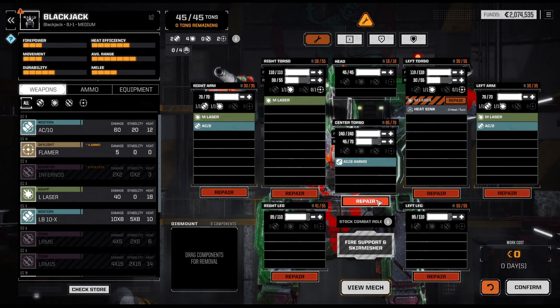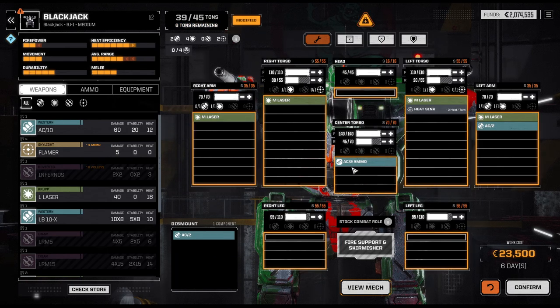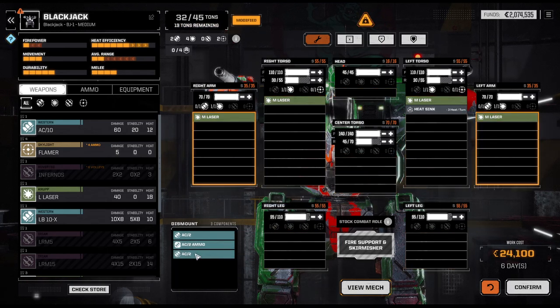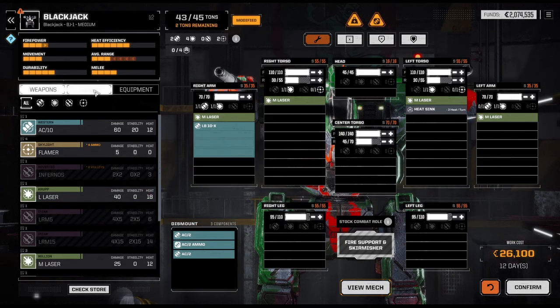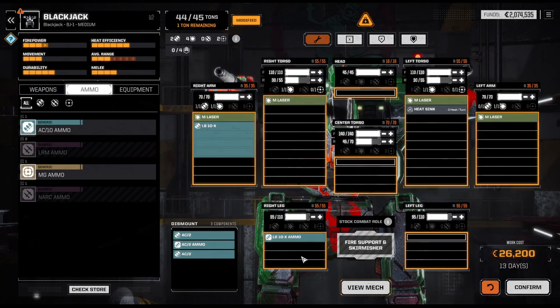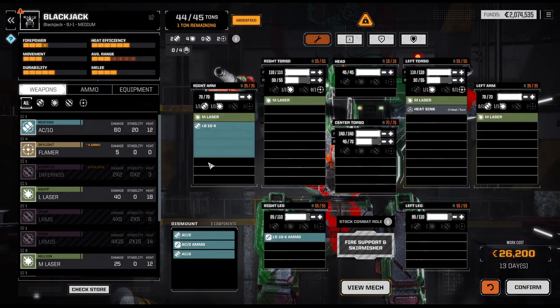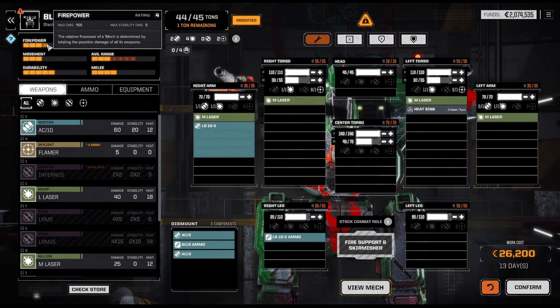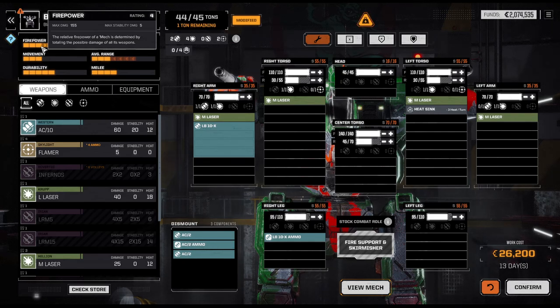First I want to rework the Blackjack. The two AC2s are not my type — they are arguably some of the worst weapons in the entire game — so I'll replace them with an LBX10. As always, ammunition goes in the legs so that when they explode, no one else gets injured. Our firepower is at 155; that's not fantastic. It's good, much better than the 150 the mech starts with, but it's not fantastic yet.